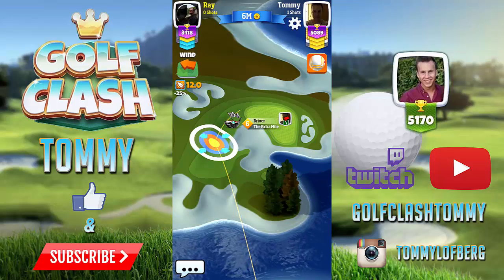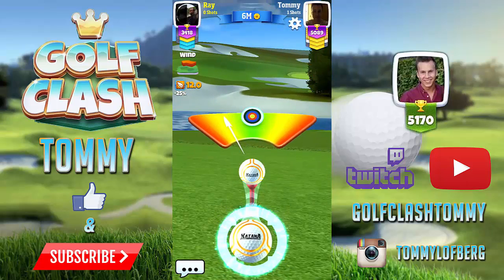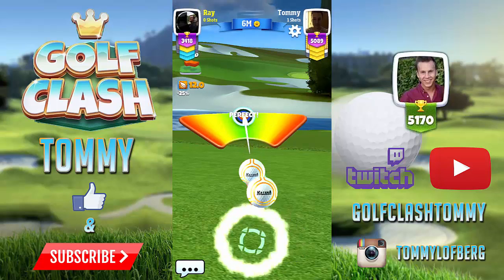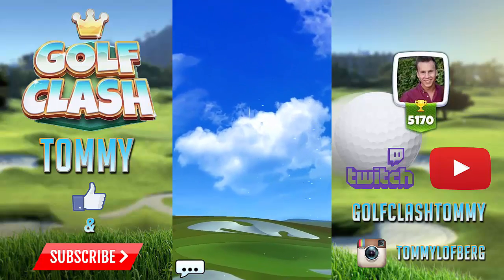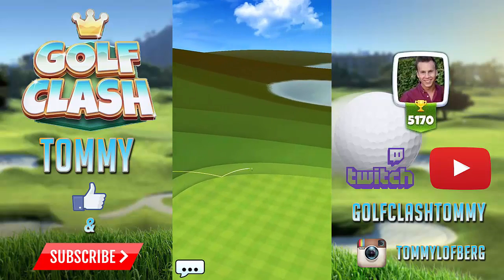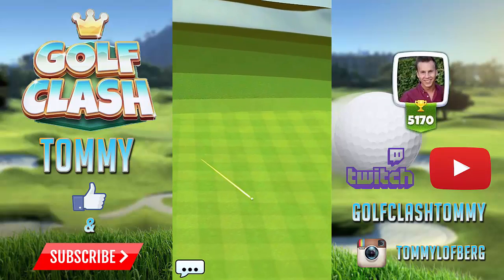And it will be so much more easy. You can see here — he's using Extra Mile level six and he will have a harder time because he has a limited amount of curl and the wind is crazy at 12 up to the left. But he gets up there and had some luck with the bounce, and this one will fall down nicely.